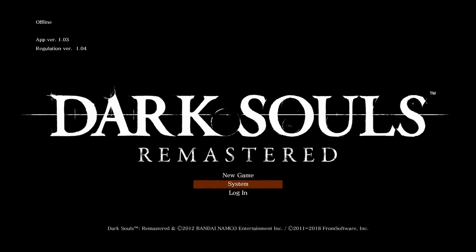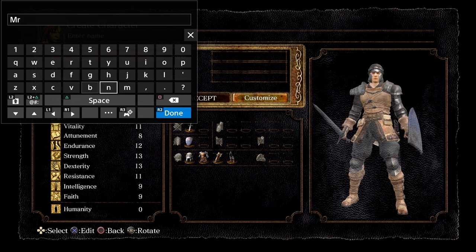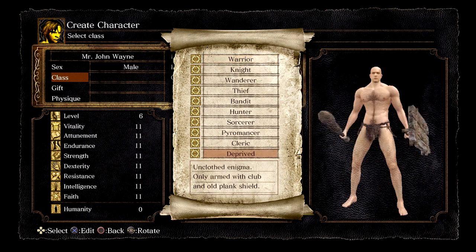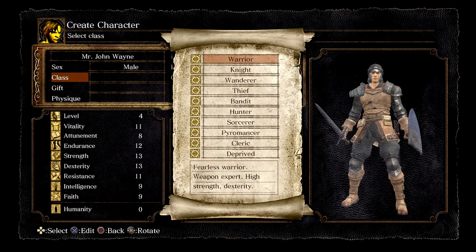Now that that's all out of the way, let's go ahead and start a new game. It's going to ask me to do all these settings. Let's go ahead and name our character — Mr. John Wayne. We're going to be male. I like to start out with a Deprived, but I usually do a Deprived or a Thief. The reason why I would do a Thief is because they get the Master Key when they start out. But a Deprived, you can really bring the stats anywhere — it's kind of nice if you're trying to build a certain type of character.